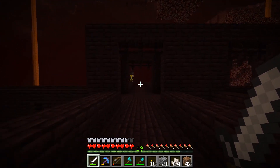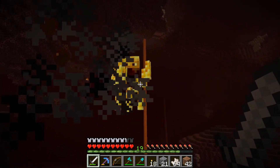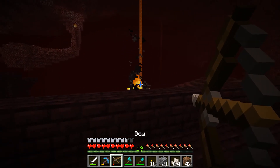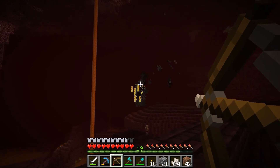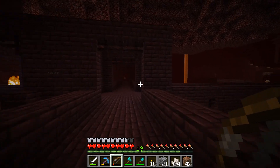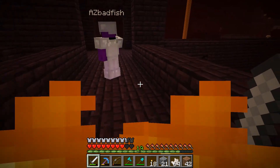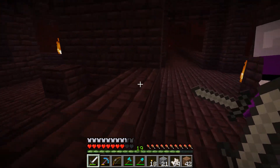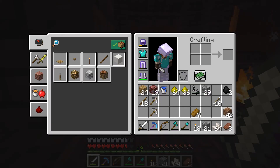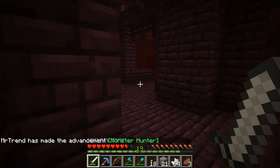I'm gonna mark this with some dirt just to show where we came in. I see it! Oh, I'm on fire! Put out the fire on my friend! Well, he dropped a blaze rod in the lava! Come on! There's a bunch of them over there! They're hanging out in the lava so I don't want to kill them — I'm gonna die!